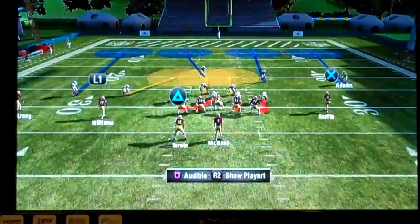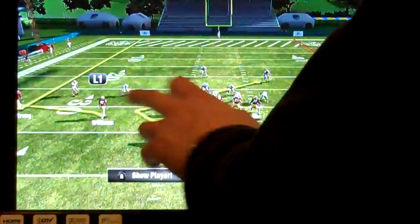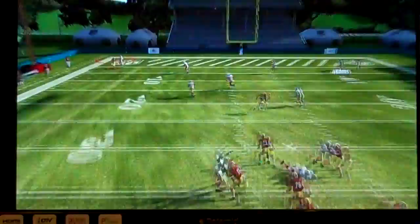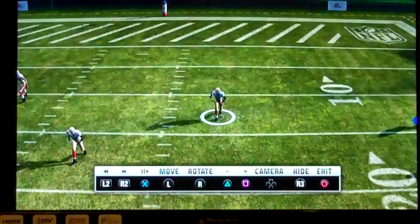Cover four has the four DBs going deep. On this play, we have two go routes on the outside, two flats, and an angle over the middle. We know the cover four should cover both deep go routes and the angle route over the middle, but the flat routes should be weak. Going to the go route on the far right — it's defended because of the deep safety help dropping deep. Trying the other side — cover four again, right side of the field is covered, and it's an interception by the defense.